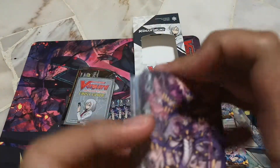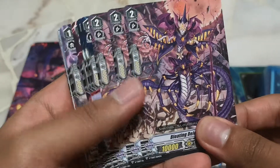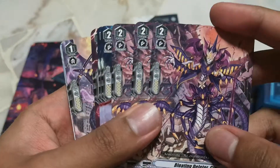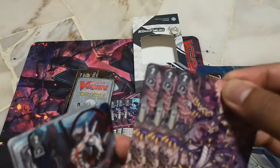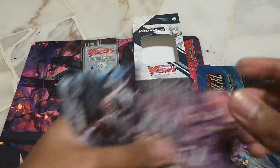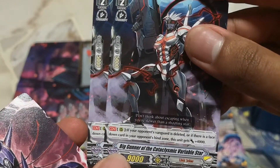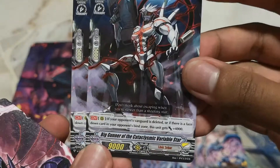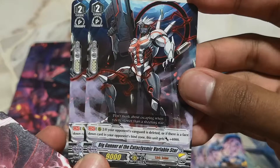Alright, I'm back and we have Bloating Deleter Gio. The Gio used to be a 10k and 5k base shield, and now it's a 10k base with a 10k shield. Next we have two Big Garnet of the Variable Star — here's the effect, you can read it down below. You can pause it. Alright, that's the grade twos.